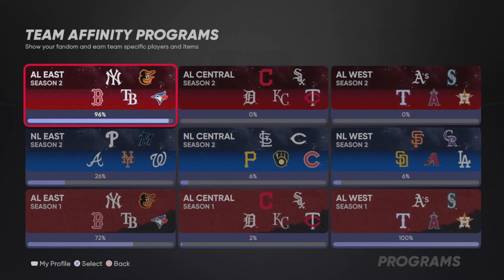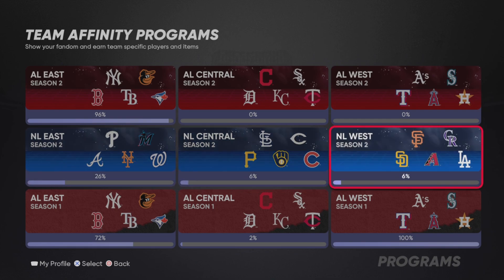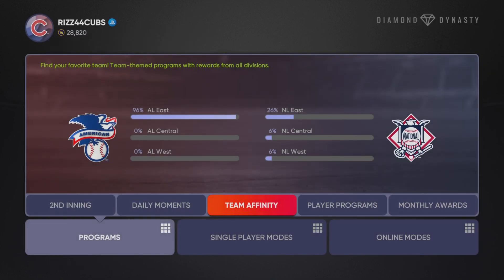I recommend you guys do the AL East first because, in my opinion, the best cards are in the AL East. But honestly you can't really go wrong with doing any of them because there are good players all around the board. Go get these done — it is worth your time.